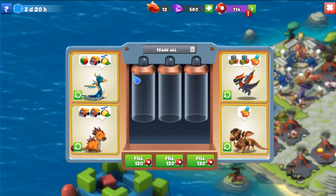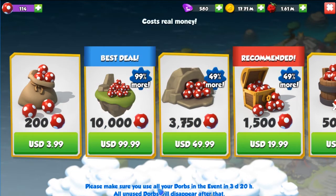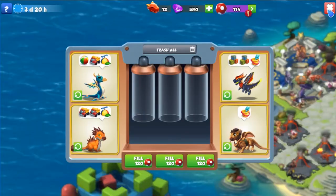So in this event you basically have these free tubes that you can fill up with these Dorbs — that's what they are called. So you fill them up and you get free toys that you have to give to your dragons.